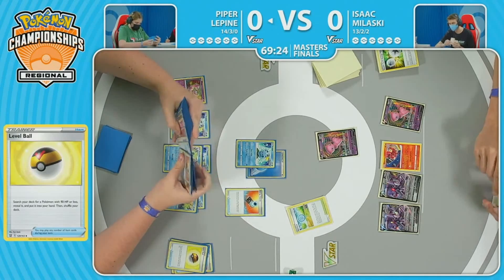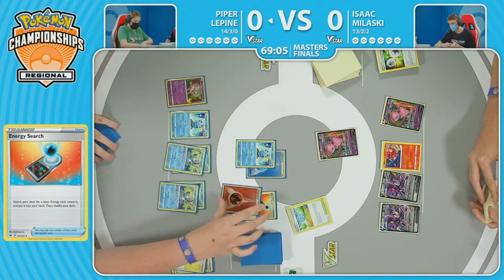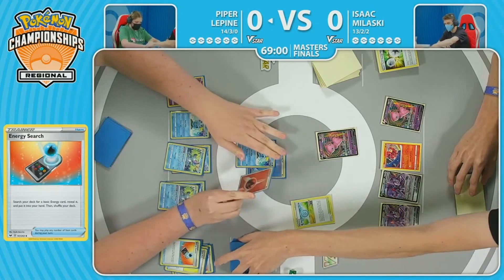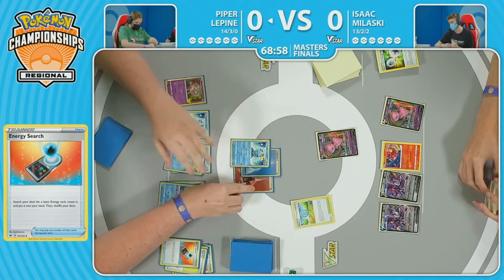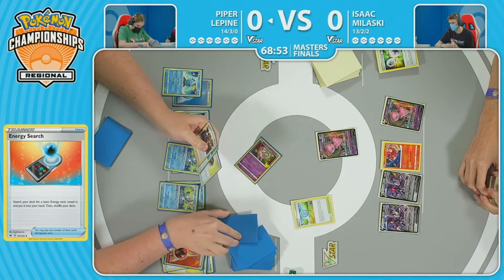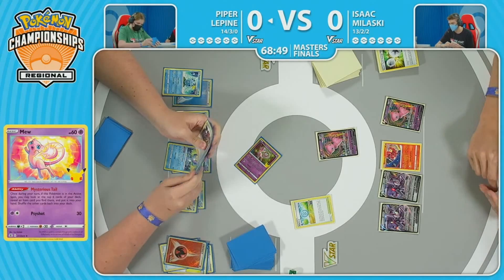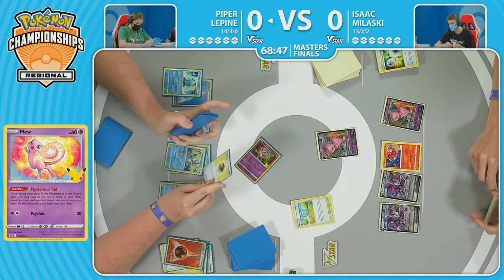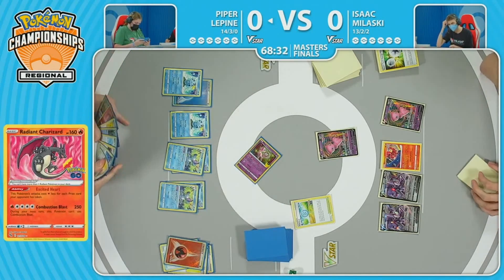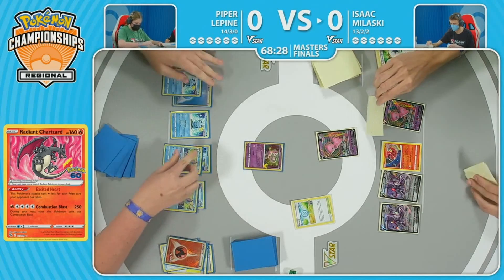The MU also hitting the bench, maybe trying to get some Mysterious Tails worked in. An Energy Search coming through for one of these MU-V maxes. This is kind of how Piper's deck functions most of the time — it's not very aggressive, though you can have the option to go in quickly with Inteleon with the Rare Candy. It really is a deck that does not mind going behind, does not mind playing from behind, and it really does get powered up the more prizes your opponent takes, thanks to that Radiant Charizard.